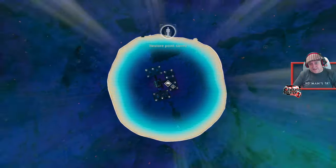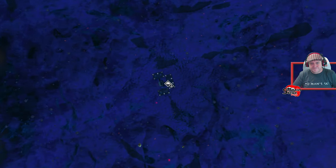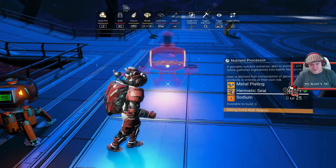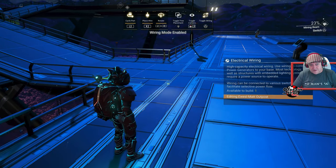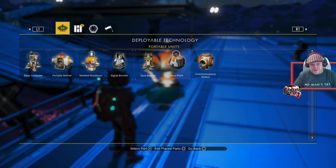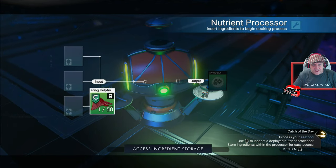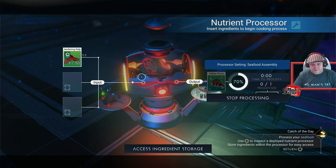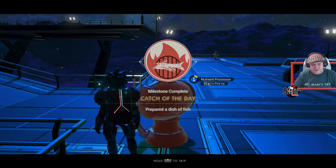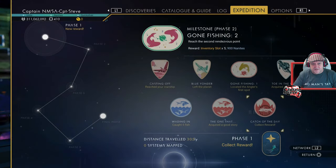The beauty of claiming a base is I can glitch in a nutrient processor. Here's how: select the nutrient processor, press Triangle for wire mode, then press R2 and Triangle simultaneously - and you can build it without having the actual ingredients! Making edible chum in it - done! I can take that with me now.